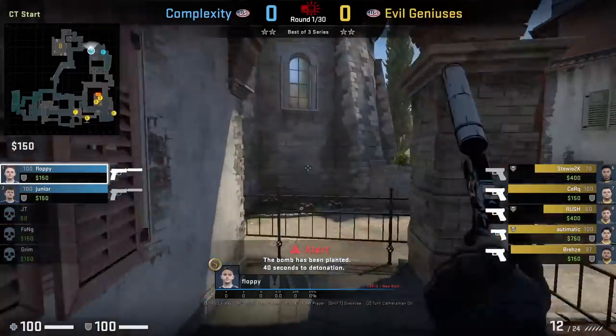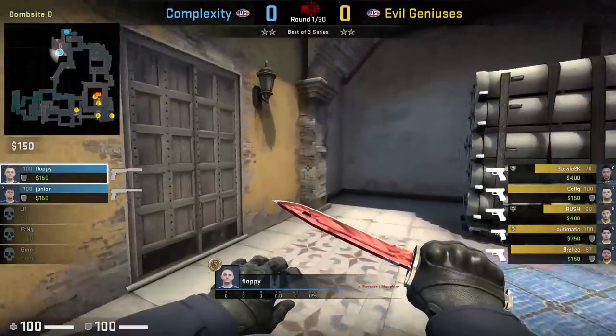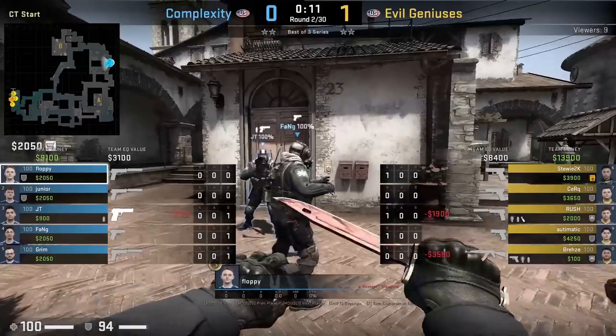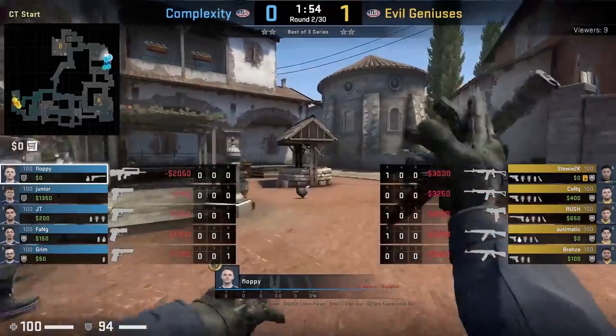Next time you're in a pistol round and have a low chance to win it on the CT side — like Complexity in a 2v5 post plant here — think about saving your armor so you go into the next round able to force buy a Famas. No head armor, but you do have a rifle, give or take, because I know a lot of players think the Famas is a bad gun.